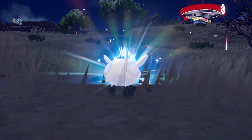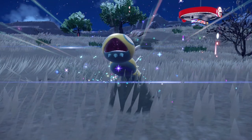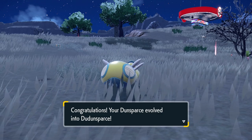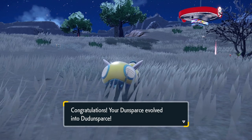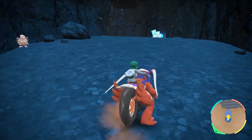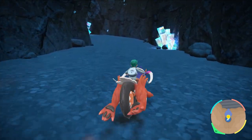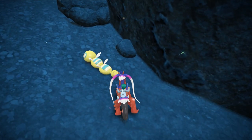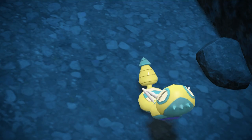Dudunsparce is another Pokemon that has two forms: the two segment form and the three segment form. The evolution and the segments you receive are completely random, but you will have about a 1 in 100 chance of your Dunsparce evolving into the three segment form. You can also catch wild Dudunsparce in the later stages of your playthrough, although I have never personally come across a three segment form as of yet.